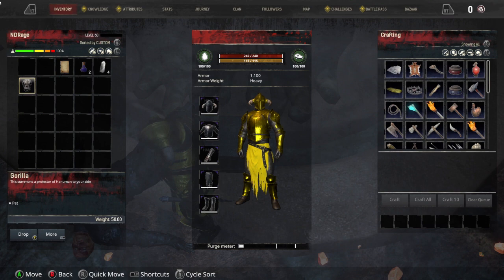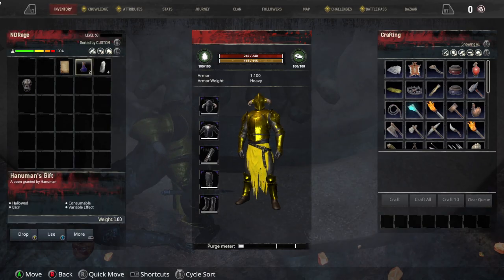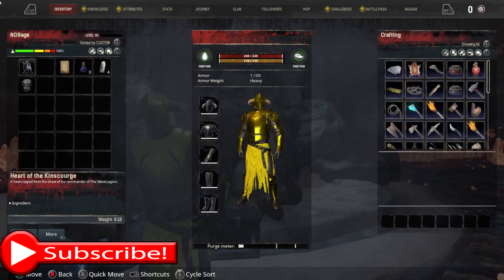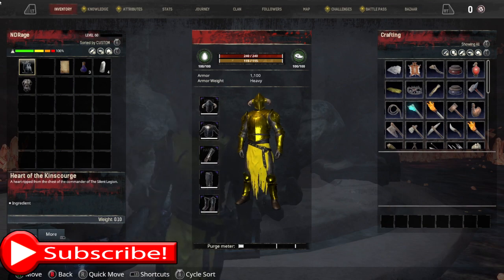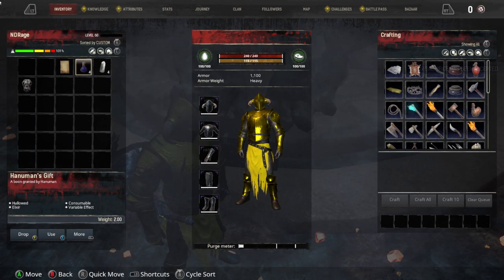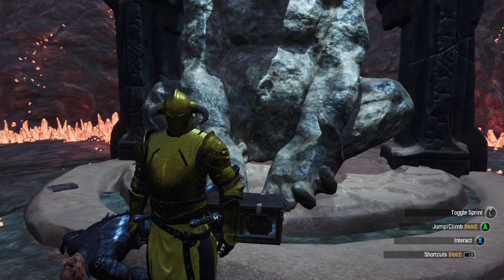It is RNG whether you get the gorilla as a pet or Hanuman's Gift. There is one more heart called Heart of the King Scourge — if you go to that chest you will get Hanuman's Gift, but you'll see on screen the chances you could get the Great Ape. That heart is from a three skull boss.